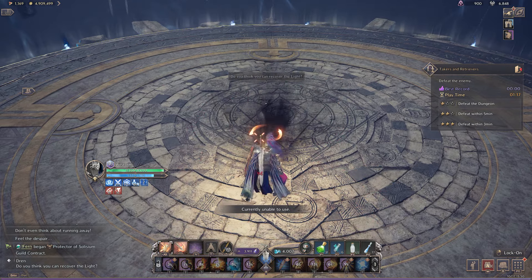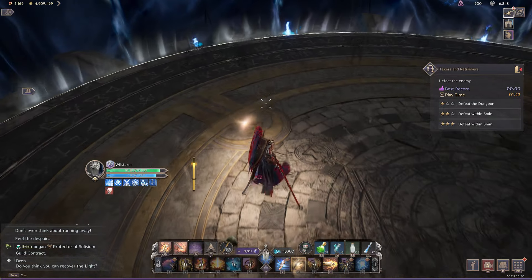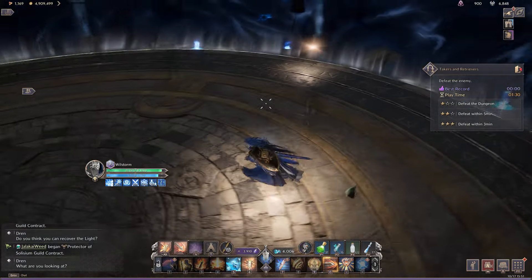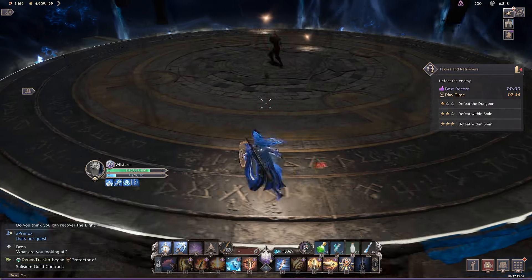Really the only interesting part of this fight is the intermission phase, where he stuns you, the area goes all dark, and there are shadow clones all over the arena. The objective is to get from where you start to the other side where there's a little light orb — you click that to get back out of the phase. The first thing to know is that if you go too close to the clones they'll boop you back to the start.